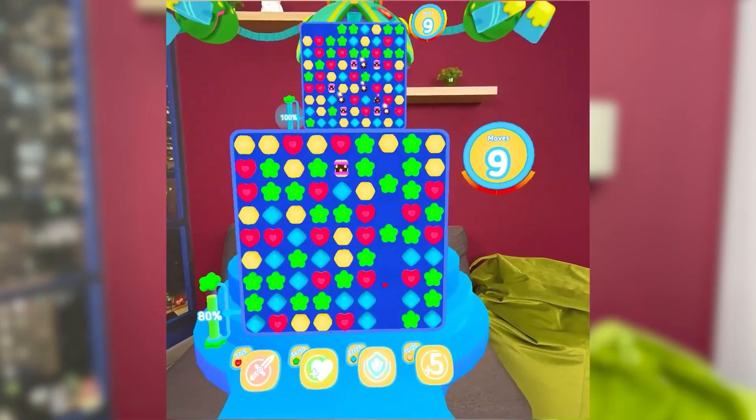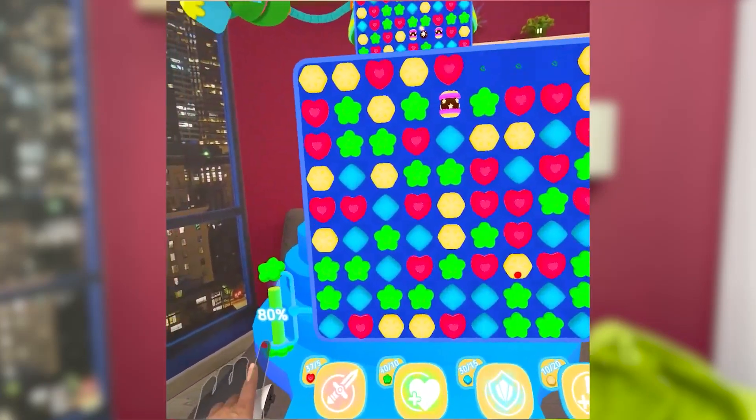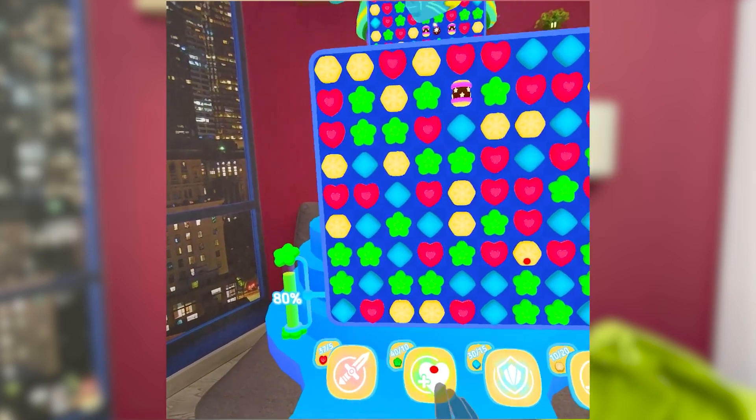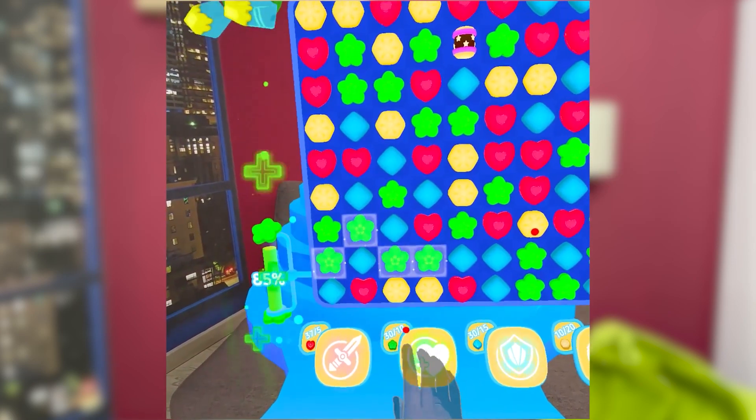Players must collect a certain number of green elements to accumulate energy for healing. Once enough energy is gathered, players can press the button to recover their HP percentage.